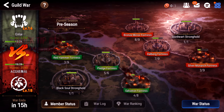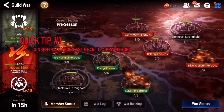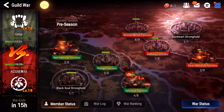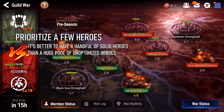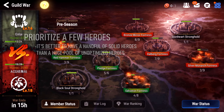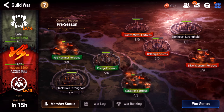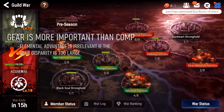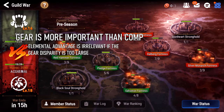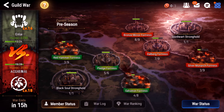Number one: concentrate your gear. Gear is very important in Epic 7, and a common mistake is having gear spread across 20 heroes. In the beginning, you want two really well-geared teams to carry you through Guild Wars. Gear includes MOLAs — make sure you have six geared MOLA heroes. Even with elemental disadvantage, having gear and MOLAs is more important. Two well-geared teams beat bringing someone with elemental advantage but backup plus-8 gear.